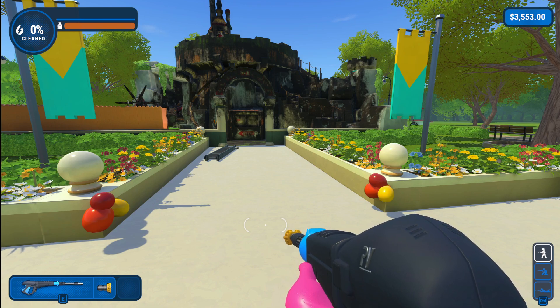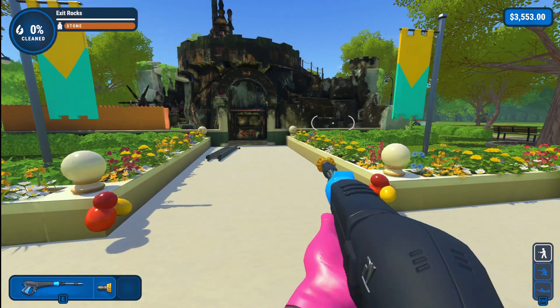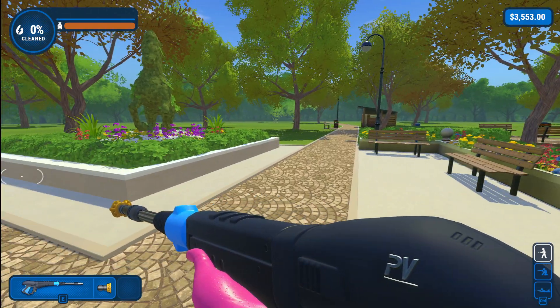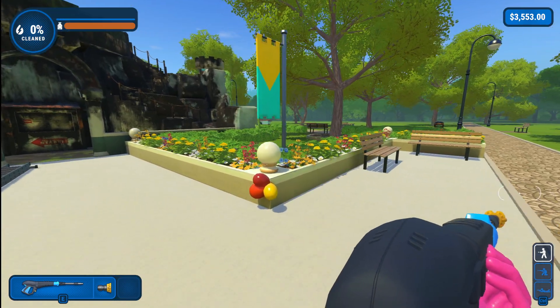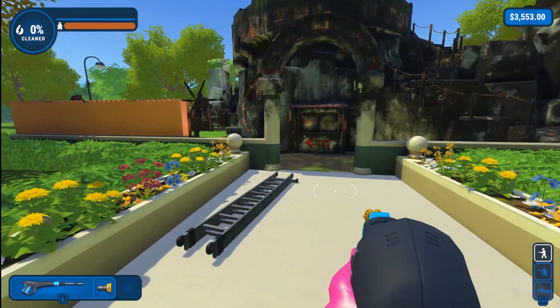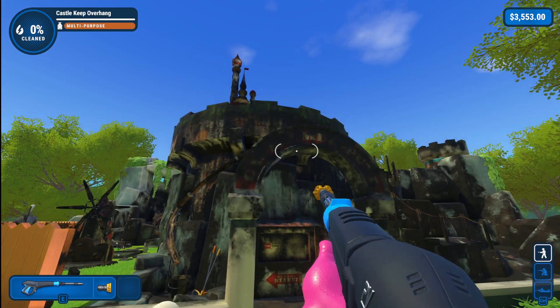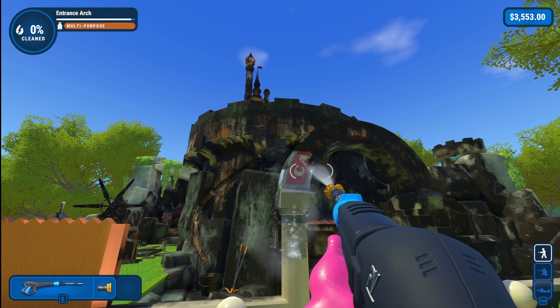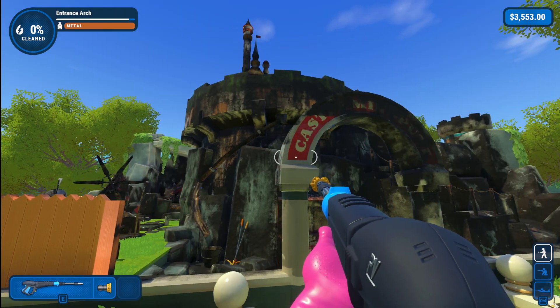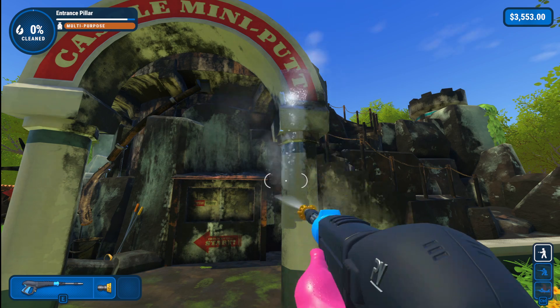Hey everybody, welcome back to Smash Pad's top 10 games of 2022. This is our number nine game, Power Wash Simulator. As you can see, I'm playing one of the special maps here because the one I'm currently on in the campaign through this playthrough on the Xbox version is, I would say, spoilery towards some of the bigger narrative stuff. You might not expect there to be a narrative in a game called Power Wash Simulator, but there is, and it's a fun time.